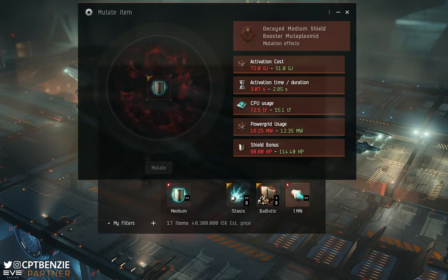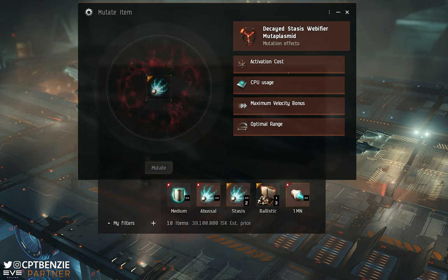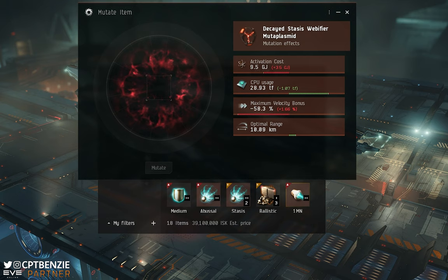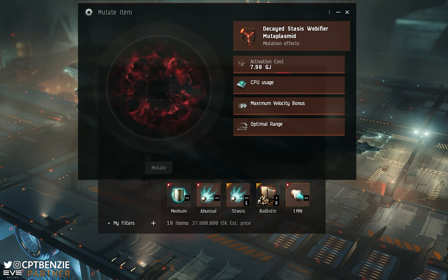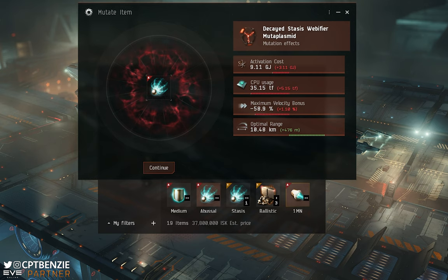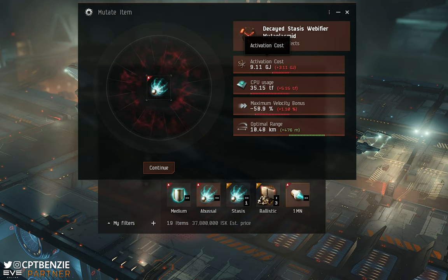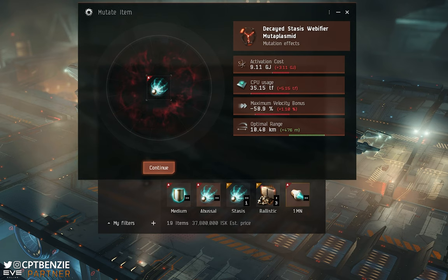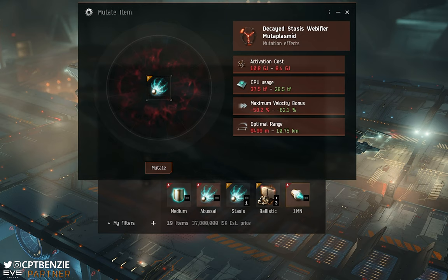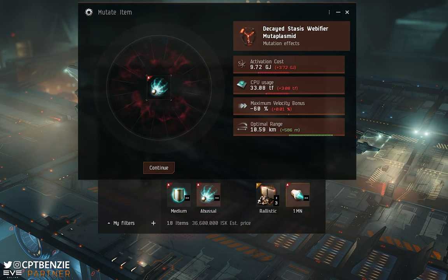I don't normally rate stasis webifier mutoplasmids because the benefits aren't necessarily that good. The first roll gives a much worse activation cost, easier to fit by one teraflop, a worse web than usual, and only 92 meters of additional optimal range — really not worth it. The second roll gives worse activation, worse CPU, worse maximum velocity, and only a slightly better optimal range. The third roll gets half a kilometer of additional range but everything else is worse. No wonder these are so cheap on the market — you're always getting a worse activation cost, and the velocity and range gains are minimal.